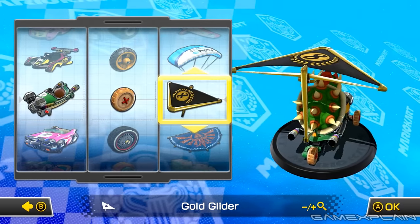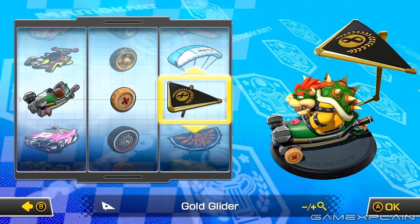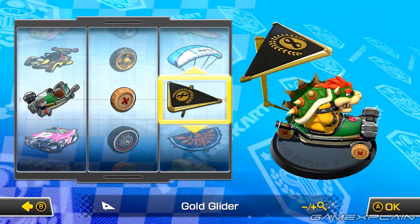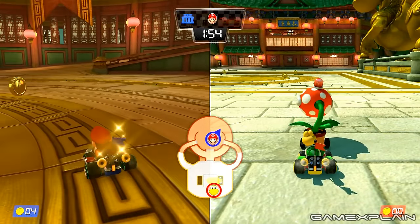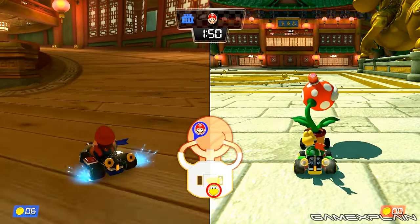There's still one part left you can unlock via coins, but it's not a normal part — it's a golden one. The Gold Glider specifically, which requires a whopping 5,000 coins. Yeah, it's not cheap and it can take forever to earn. But luckily, we just posted a video that shows a quick way to earn coins fast, so make sure to check it out by clicking the link in the description below.